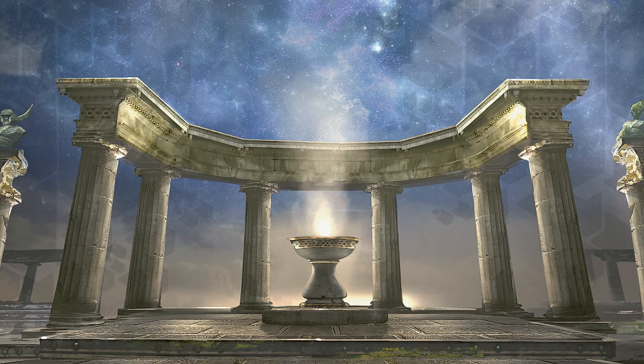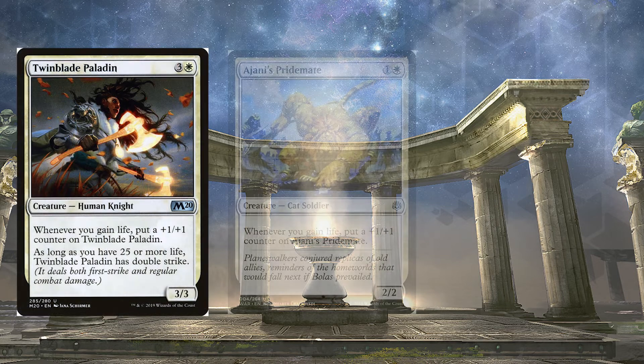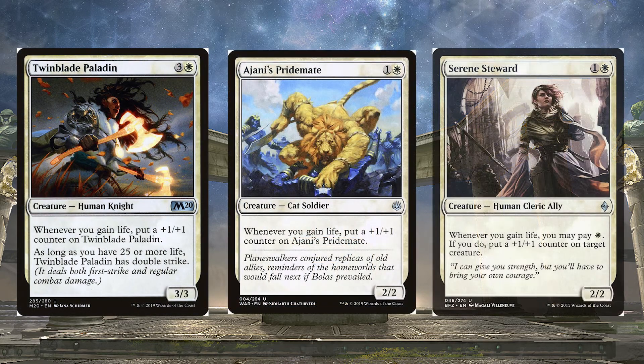And if all that wasn't enough, we've got Twinblade Paladin, Ajani's Pridemate, and Serene Steward — all of which put +1/+1 counters on themselves whenever we gain life.